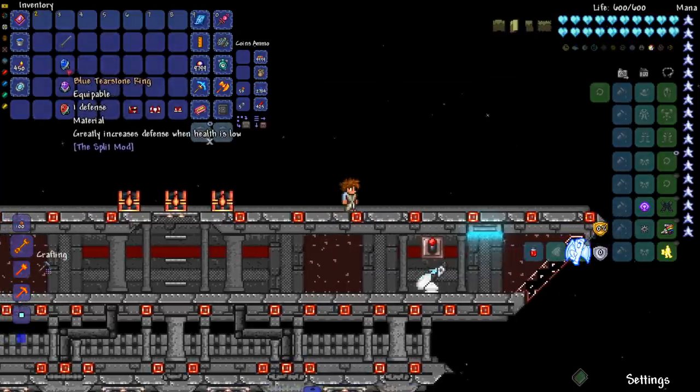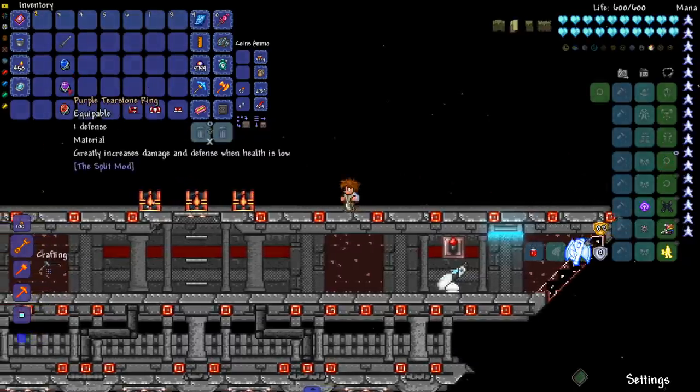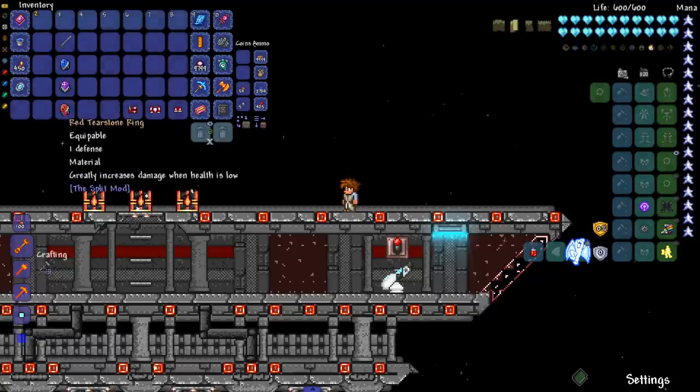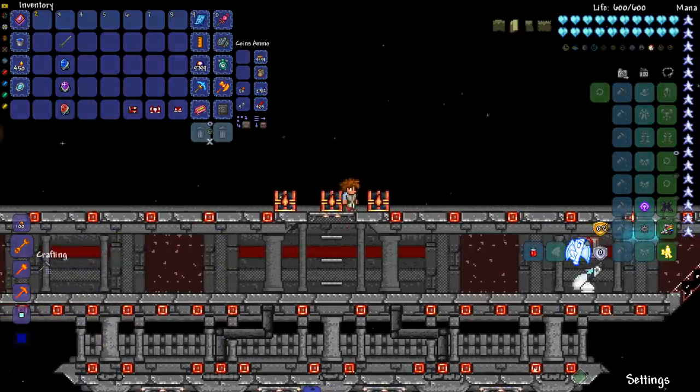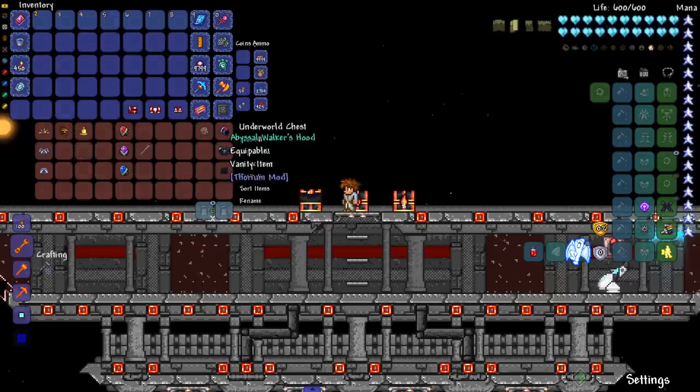Next up we've got the Tearstone Rings. The Blue Tearstone Ring greatly increases defense when health is low. The Purple Tearstone Ring greatly increases damage and defense when health is low. And the Red Tearstone Ring greatly increases damage when health is low. None of them show a visual indicator when equipped, which is a little disappointing, but there you go.